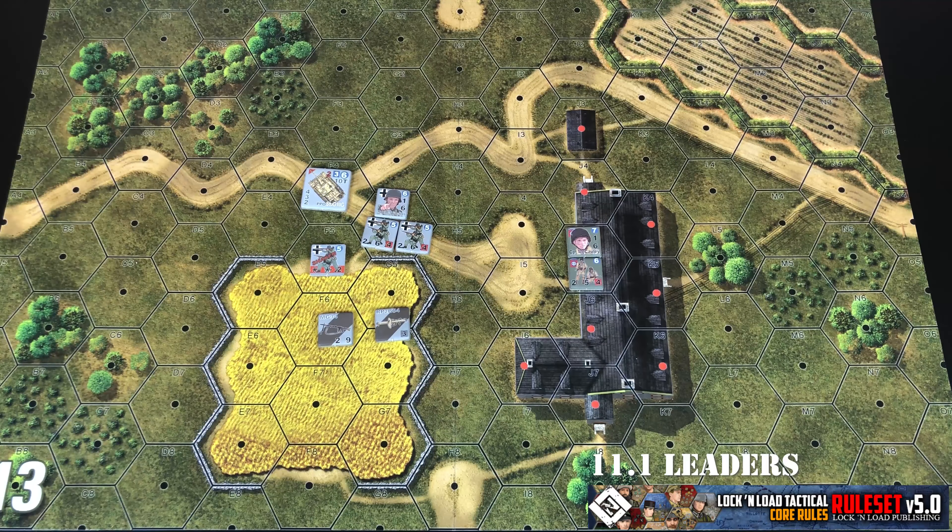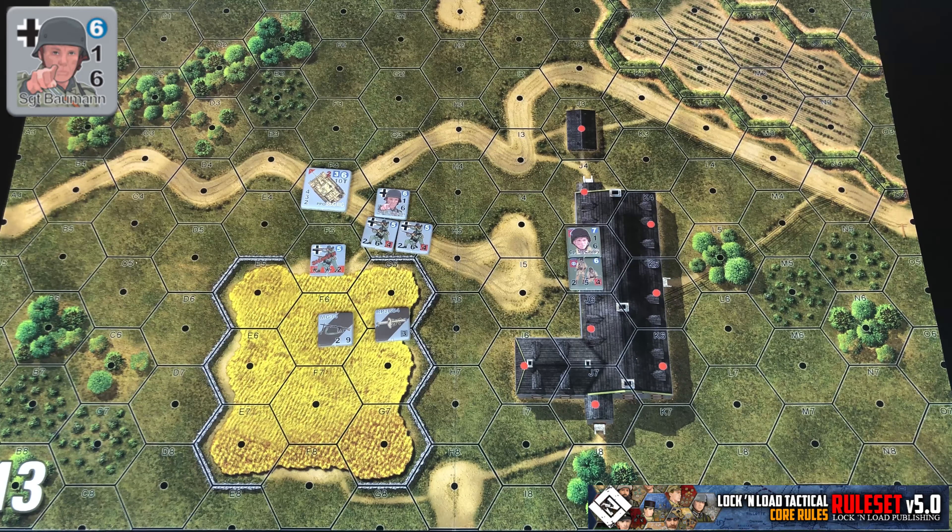In this section, we're going to cover single man counters, specifically leaders and how they operate in this system. Very quickly, the stats on a leader counter: the top right is their morale number, the middle number is their leadership value, and the bottom right number is their movement factor.